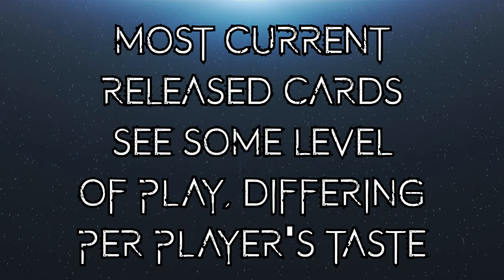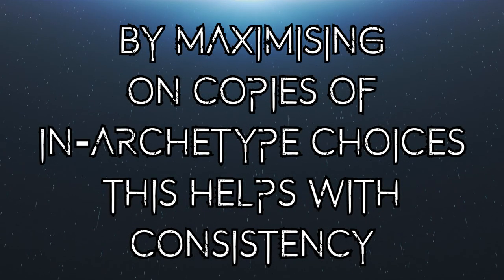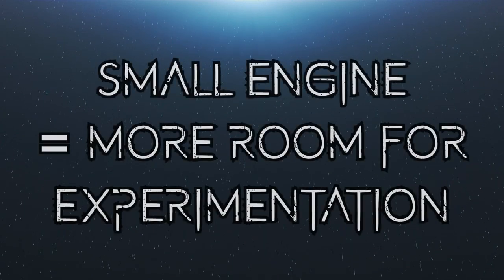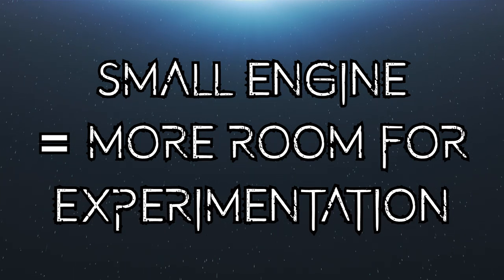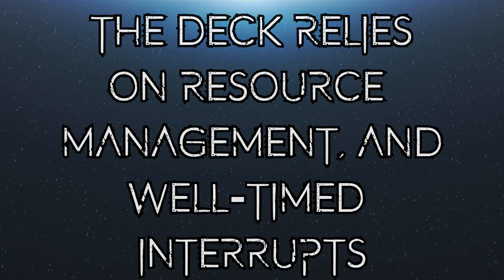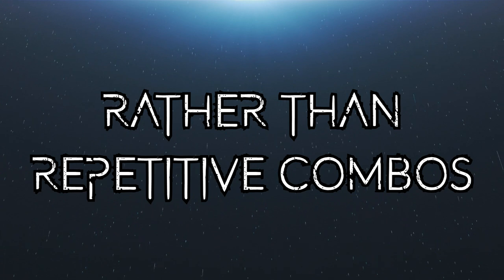Eldlich is quite well-rounded and most cards see between two and three copies being played in any given deck, though as different variants emerge and the meta shapes up, some will drop off and others become more prominent. The in-archetype choices are currently quite limited so most players will opt to run as many as possible to keep the right card names going. The Eldlich deck has a relatively small engine overall meaning there's plenty of room for experimentation. Rather than common combo lines, Eldlich is all about resource management — making life difficult for the opponent. Any combos tend to depend on what else is in the deck, which would open a rabbit hole of potential deck types.